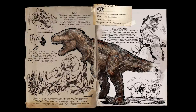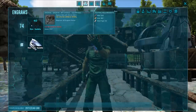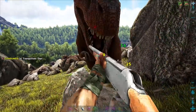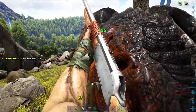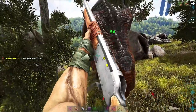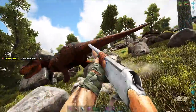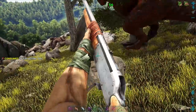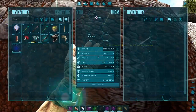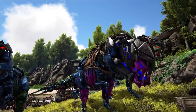Coming in at number six is the Tyrannosaurus Rex. I love these guys. You can learn their saddle at level 74 — it takes a little bit to get there, but the feeling of riding one is so good they made an achievement for it. You can find these guys spread all throughout the island, sometimes sneaking up on you when you least expect it. I'd recommend using a longneck to knock them out — you need to get as much torpor on them as possible. Tame them with regular meat, prime meat, raw mutton, or exceptional kibble. Their roar can make other dinosaurs poop, and a Rex army is absolutely impressive for boss fights.